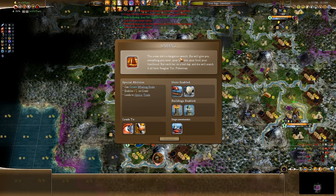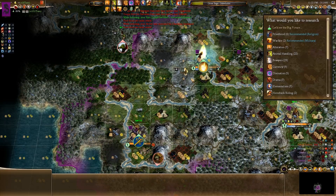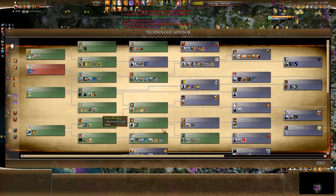We've got Sailing. So, Trireme - the galley's more for transporting stuff. Well, I think we actually killed him. Let's just have a look at the messages. Yeah, Pyre Zombies killed him. That was actually much easier than I thought it'd be.